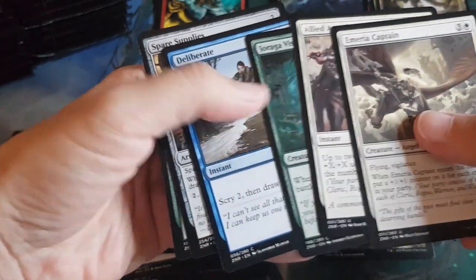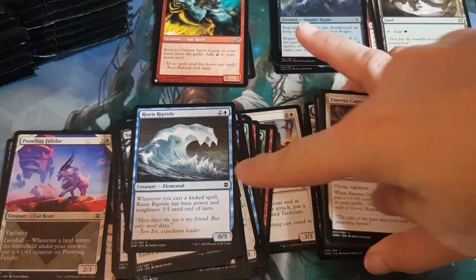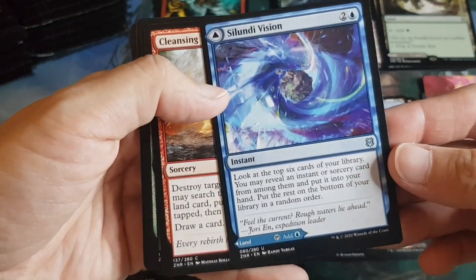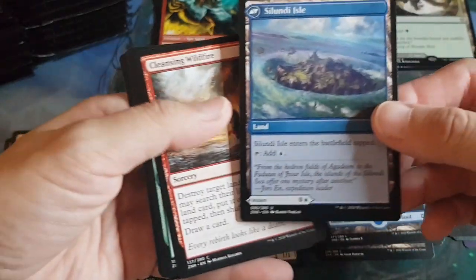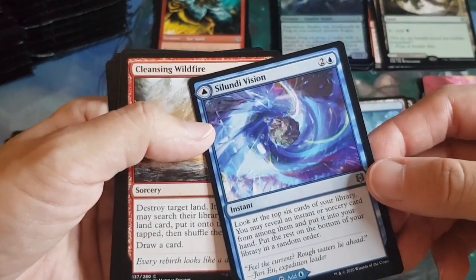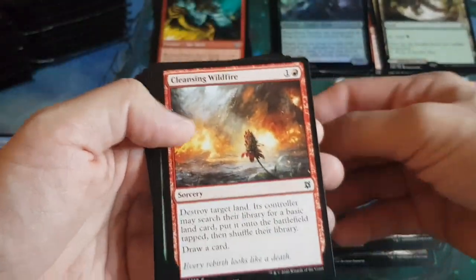The connected commons and uncommons — not sure of the connection but we'll look later. Then the head turner slot — an instant on one side and a land on the other: Silundi Isle. Really nice art.